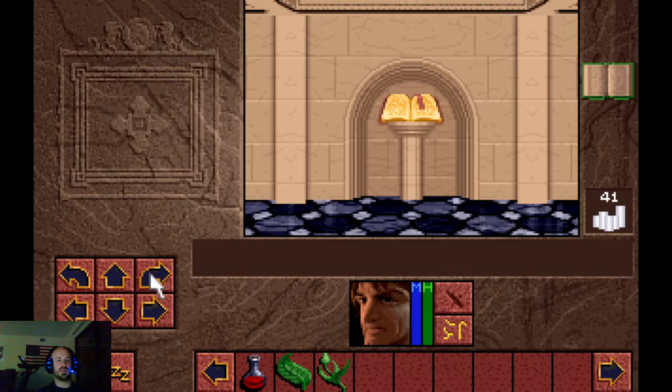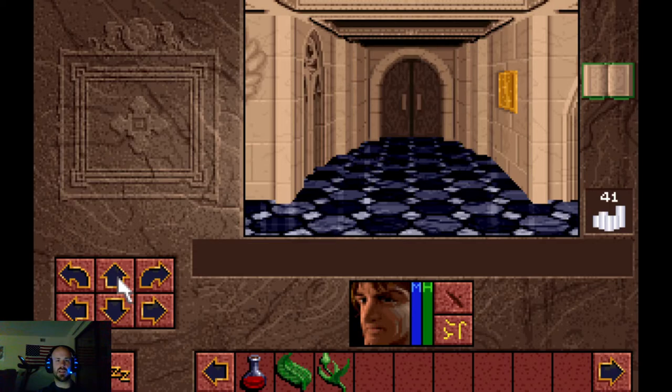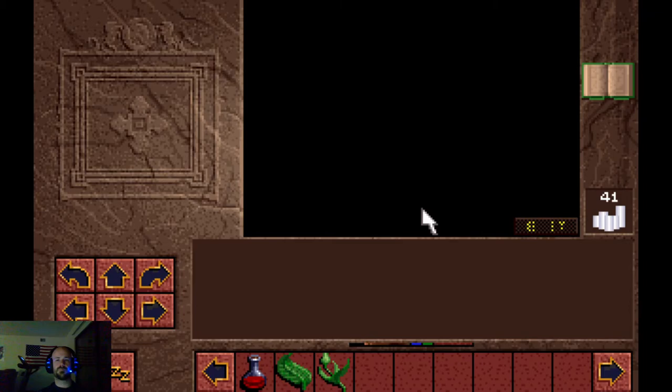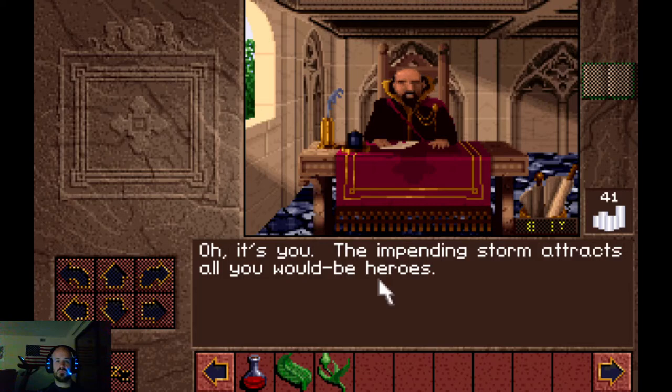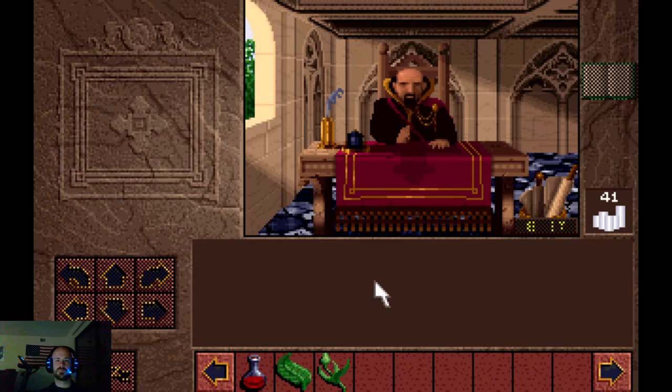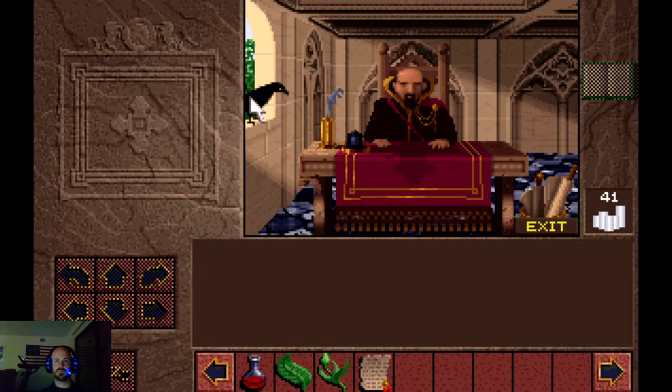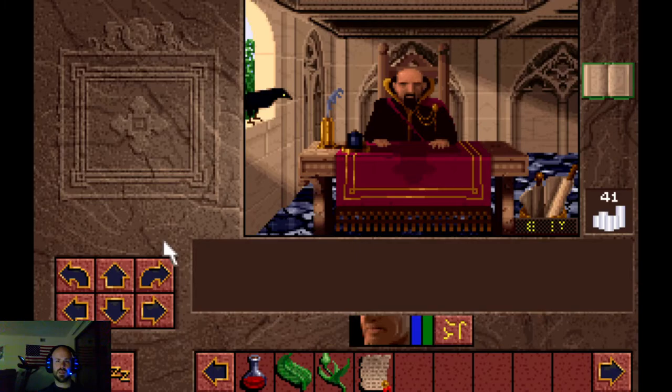That's about the last significant addition for the long play. We meet Jaron Arborath, Royal Chamberlain: 'Oh, it's you - the impending storm attracts all you would-be heroes. I suppose you want your writ? Even the beasts seek shelter. If I want you to touch something of mine, I'll ask you. What are you waiting for? Be gone.' Yeah, he's such a jerk - that rascal.